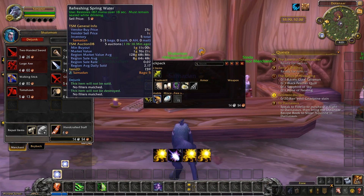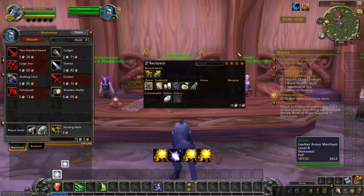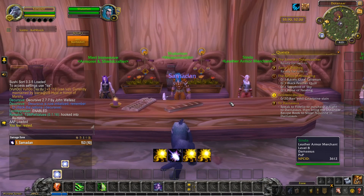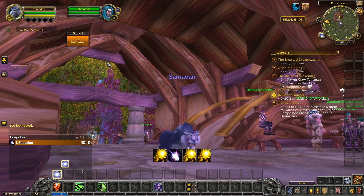Healing herbs and spring water — these would normally be used whilst leveling, but it's so fast these days that I barely need them, so I'll sell these straight to the vendor and keep my bag space free. So there we are: 45 minutes played, we're already level nine, we've got 15 silver in cash and some potential items to sell on the auction house when we get to our city. We've picked up some nice gathering professions and have our first speed boost travel form for getting around. It's a pretty good start I'd say.